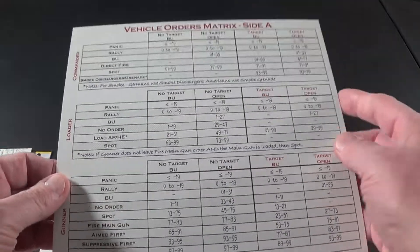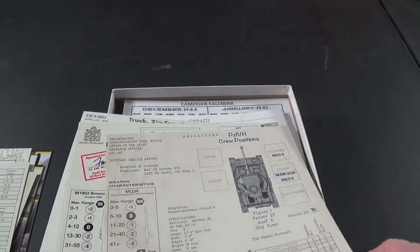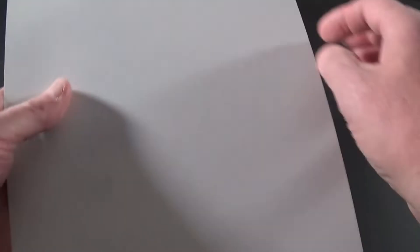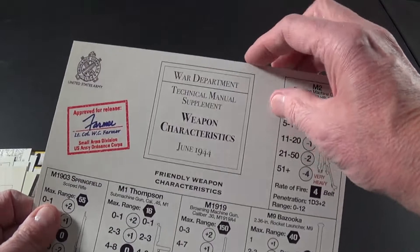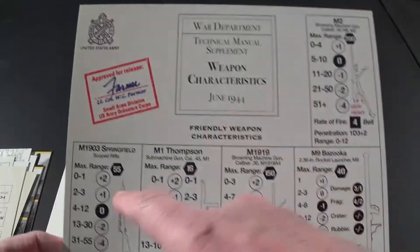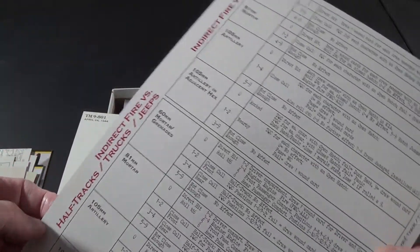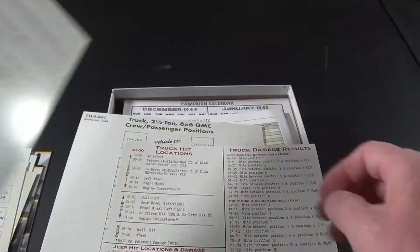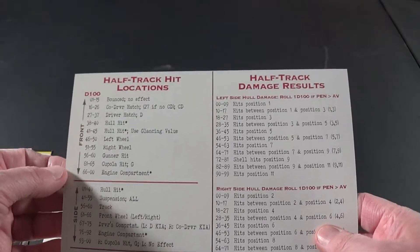There's a vehicle order matrix, side A and side B. Then a weapon characteristics manual supplement showing the new weapons in the game, as well as indirect fire versus tanks and indirect fire versus half-tracks, trucks, and jeeps. We also get truck hit locations and truck damage — a lot going on with vehicles now. The half-tracks work the same way.